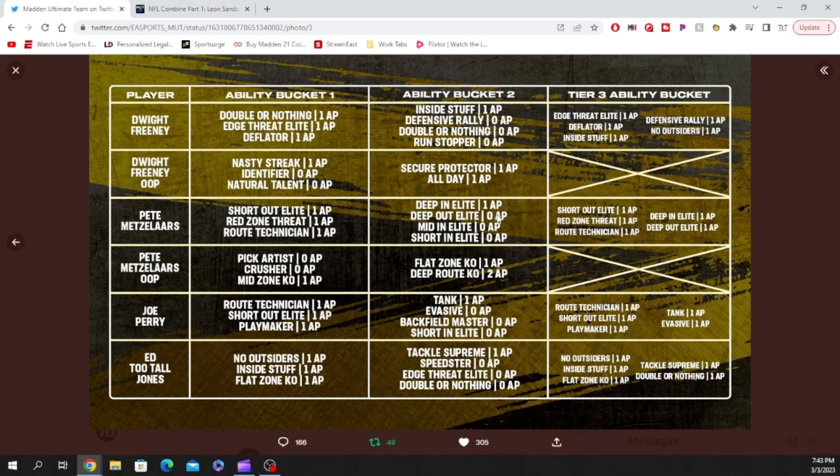Pete Metzelaars' first ability bucket is going to have short out elite, red zone threat, and route tech for one AP — that route tech is going to be nasty. Ability bucket two has deep in elite for one AP, and deep out elite, mid in elite, and short in elite for zero AP. His tier three bucket has short out elite, red zone threat, route tech, deep in elite, and deep out elite for one AP — really good abilities. His out-of-position card has pick artist and crusher for zero AP and mid zone KO for one AP; ability two has flat zone KO for one, deep route KO for two, and no third ability bucket.